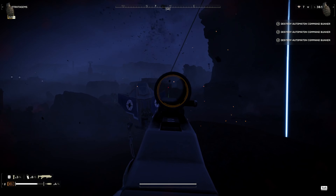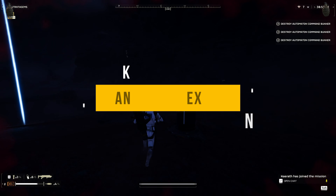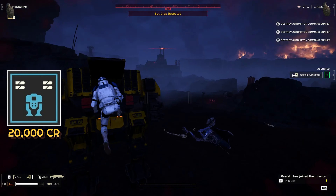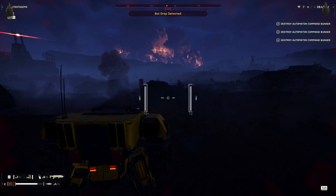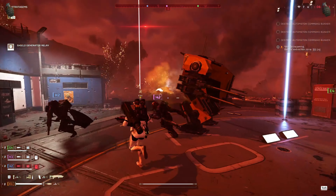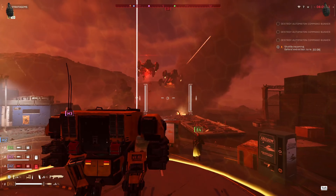Hey, what's going on Helldivers? As most of you know by now, the Emancipator mech has been released into Helldivers 2. This is the dual autocannon mech that comes into the game after the missile launcher and gatling gun mech, the Patriot. Today we're going to take it to some different scenarios against the bugs or the bots and see how it holds up. Let's start with the good stuff first, then we'll talk about some of the bad stuff — but as a precursor, it's not that bad.